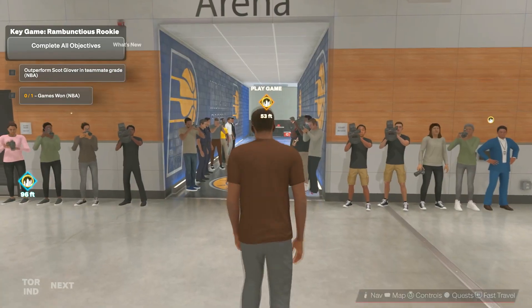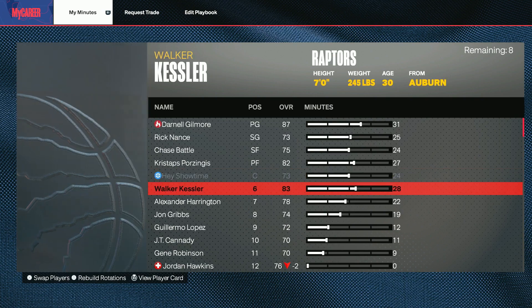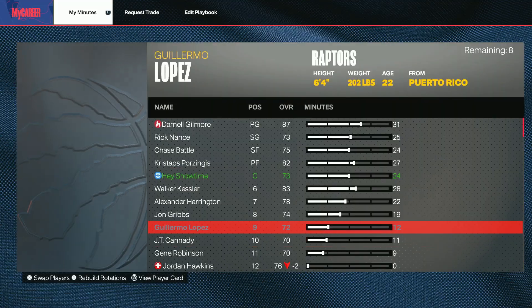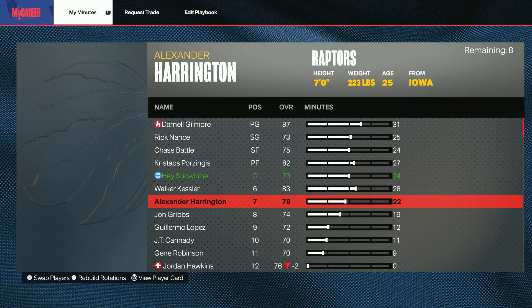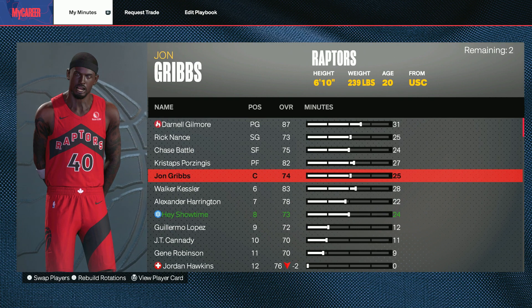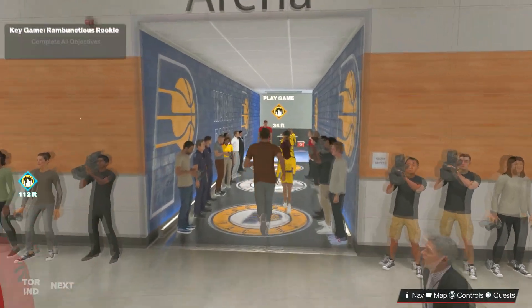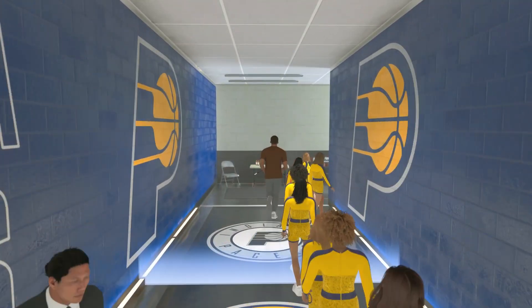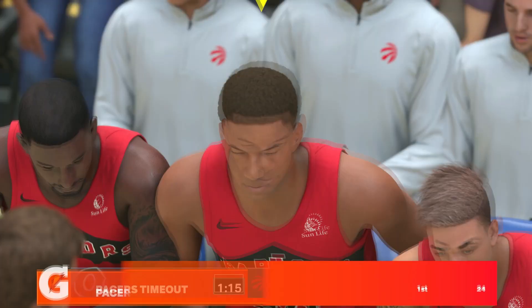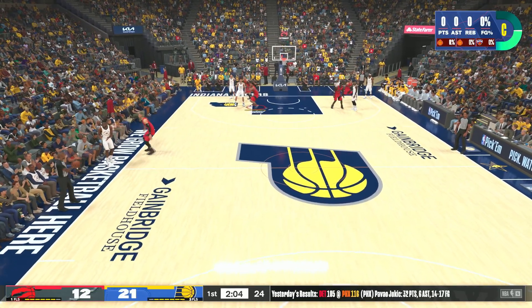Before you play the game, go to the MyCareer section, then Career Tracker, and put your minutes all the way down as low as possible until you get a notification. Switch yourself out with another player — like the ninth or tenth man — and give that player all your minutes for your position. Once that's done, start the game.